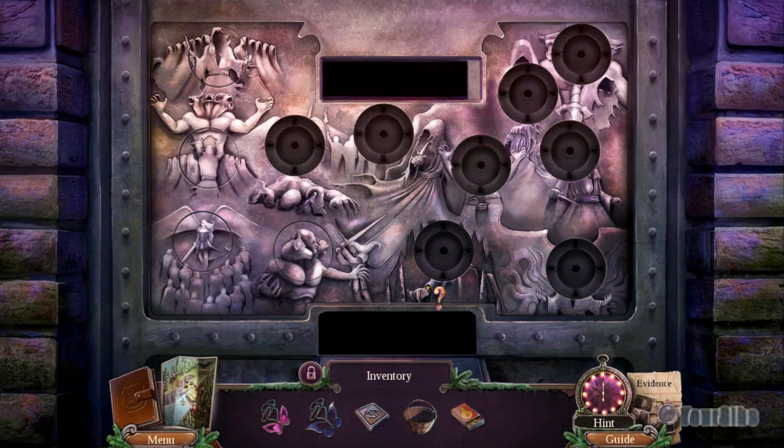Time for more Mists of Ravenwood. Let's do a quick inventory check. We have the pink butterfly pendant, the blue butterfly pendant, a middle panel, a bucket, and some matches.